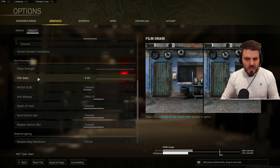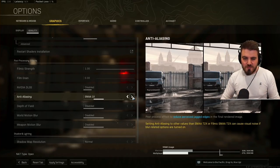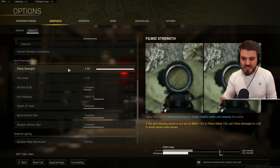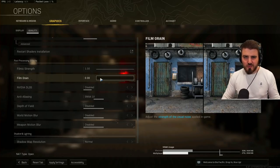In post-processing — filmic strength set to 1, because we're setting anti-aliasing to SMAA 1x. You can also set it to off, but I hate having anti-aliasing off as the game looks very jaggy. SMAA 1x keeps things smoothed out without blurring as much as T2x or Filmic SMAA T2x. The game actually tells you: if anti-aliasing is not set to T2x or Filmic T2x, set filmic strength to 1. This keeps visual noise low and the game looking crisp. Film grain — set to zero. It's literally visual noise; keep it off.